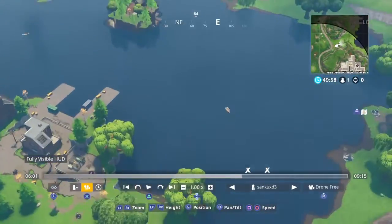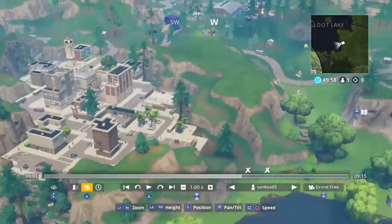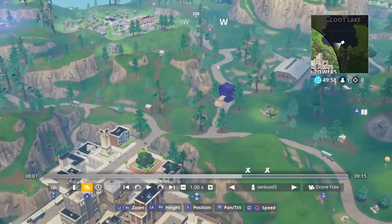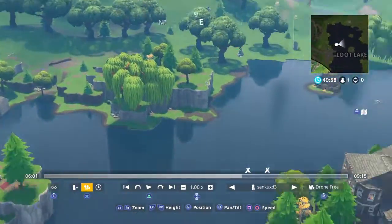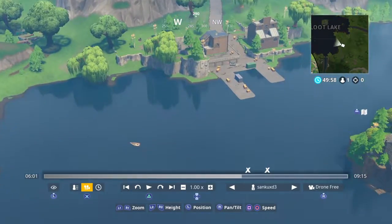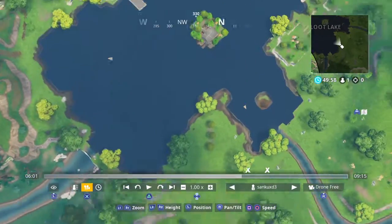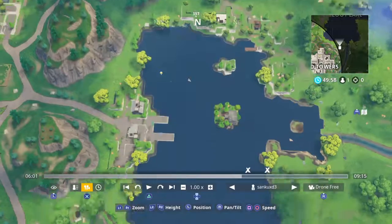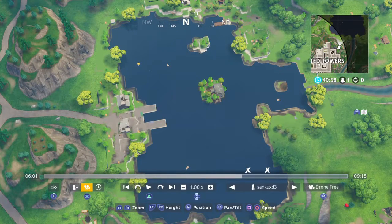I'm pretty sure the cube will go to Loot Lake. I don't think it's going to Tilted because that's already happened. There are signs of demons inside the cube — a lot of stuff going on. Season six will just be a world that's been destroyed. People say the bunker will open and there'll be stuff inside — I don't think so. I think there'll be a disaster and you'll have to go hide in the bunker.